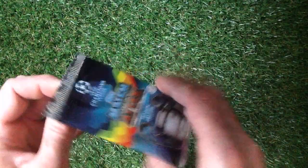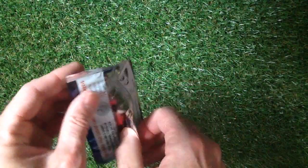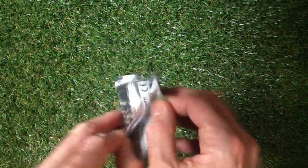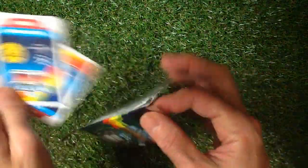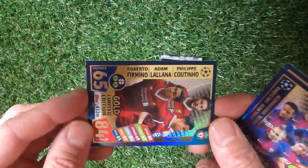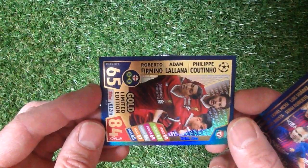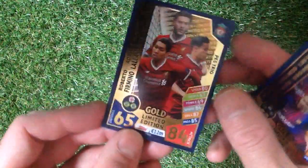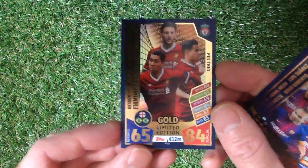Let's have a look inside this packet. I'm going to try not to rip it because I do want to keep a hold of the packet. So let's have a look at the cards. Here we go with the first one — it's got Robert Firmino, Adam Lallana, and Philippe Coutinho. This is a Gold Limited Edition PES Trio card.